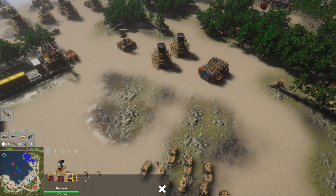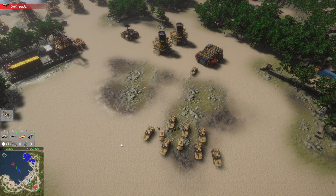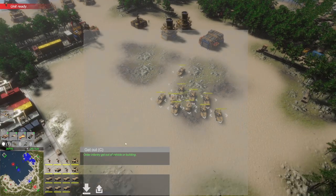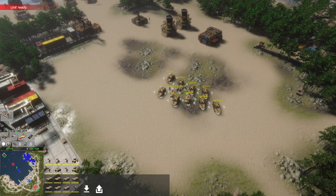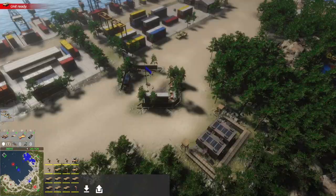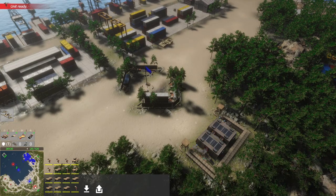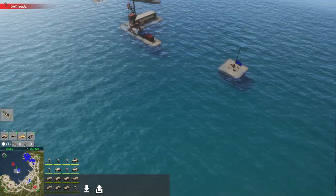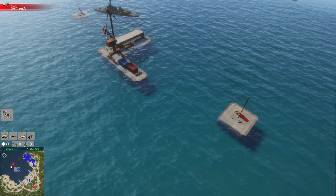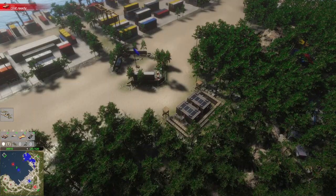Calling in more vehicles and infantry. We're going to go for a big push here — playing on ultra-high graphics on some pretty beefy hardware, though we may have to dial things down. Looks like we've captured one of the flags in the center of the map with our navy, and the second one is about to fall.